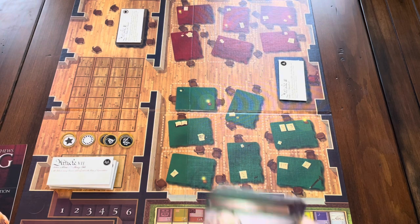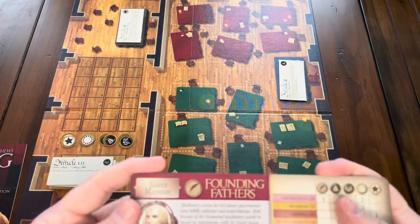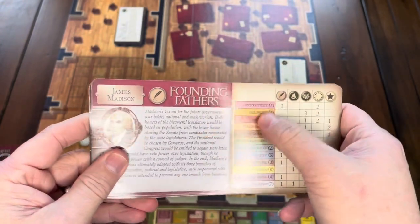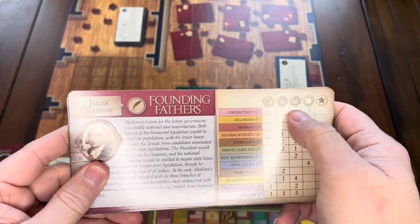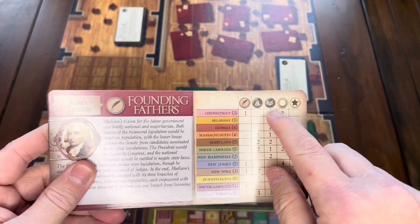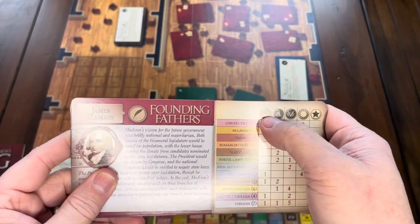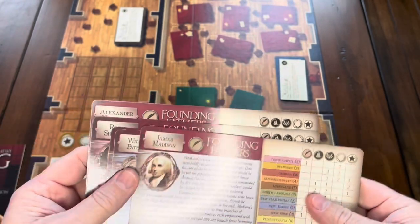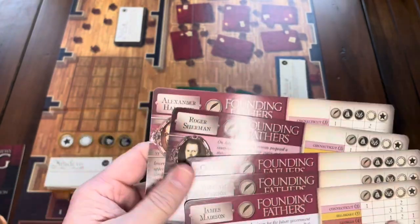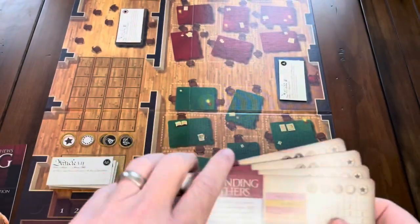You have cards for all the different delegates — that's how you vote. You're going to play as one of the delegates: you can play as James Madison, William Patterson, Charles Pinckney, Roger Sherman, and if you're playing with five players, you can be Alexander Hamilton — any references to the musical, you can have at that. Each player gets tokens; there are five different groups of tokens that go on either the scoring track or the debate track.